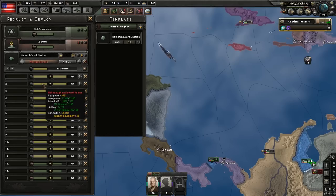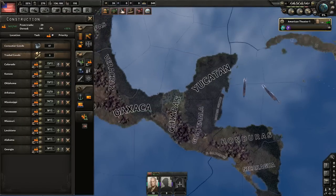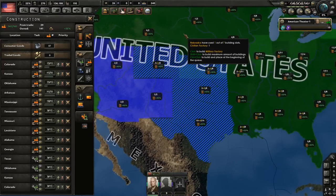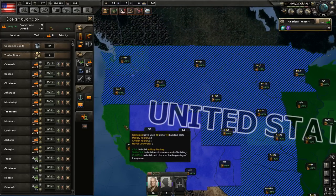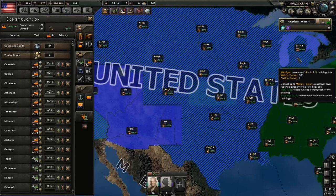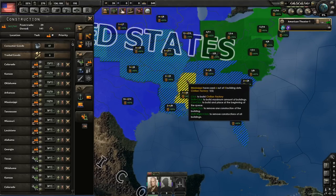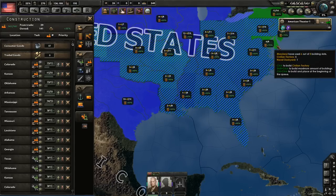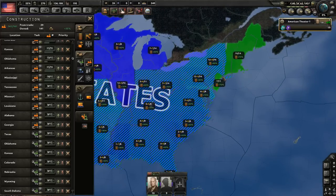Now we can deploy these units, although they are still missing some support equipment. We should start making some military factories — I forgot about that, should have done it a bit earlier. You can also wait for the Great Depression to be over before needing tons of equipment, and get some more civilian factories as well. Once we get rid of the Great Depression, we'll have so many factories that almost all construction slots will be permanently used.